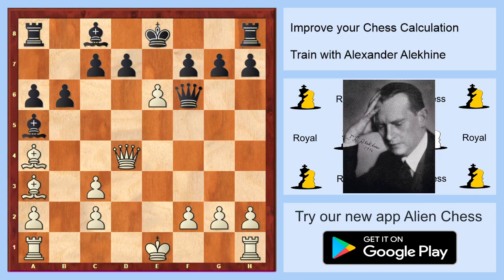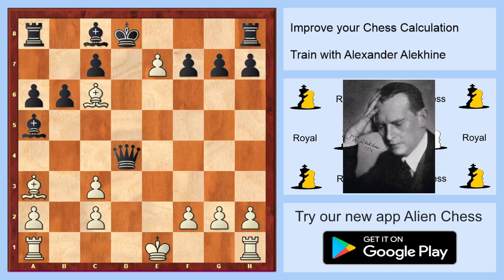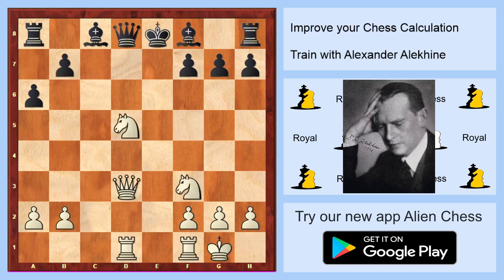I will show you a really amazing mate which was played in a game between Alekhine and his opponent: check on d7, check on c6, and e7 checkmate. This is exactly Alekhine — beautiful chess, excellent calculation. I hope you will enjoy this video.